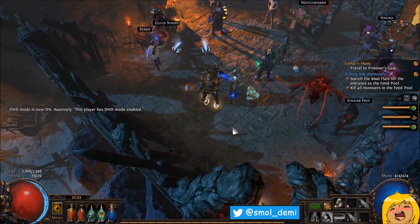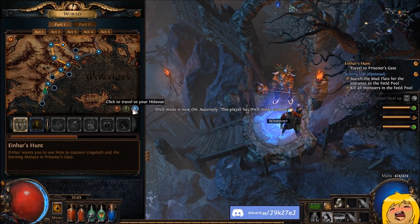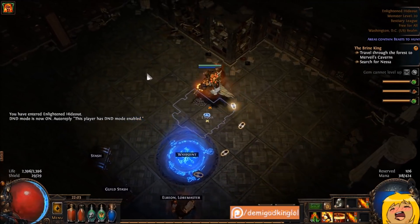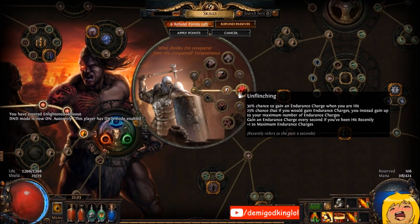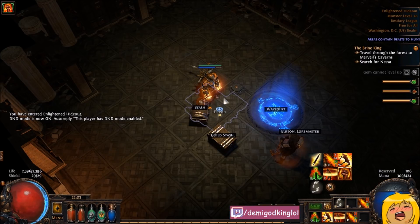What's up YouTube, Demi here with the day one update of my disco rectangle juggernaut — this is the Tectonic Slam character. You can go Chieftain or Jugg; I went Jugg just because I felt like it. We have normal lab done. I grabbed these nodes first for the endurance generation, which allows us to sustain endurances with Tectonic Slam.